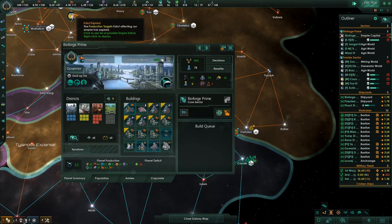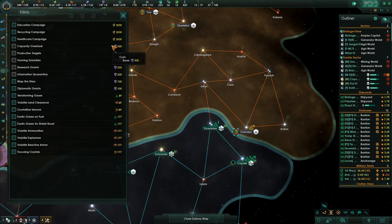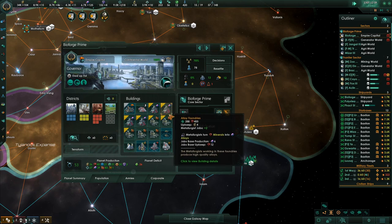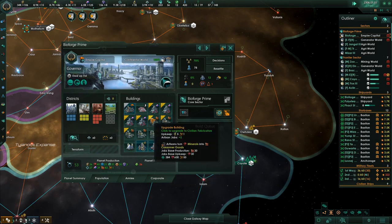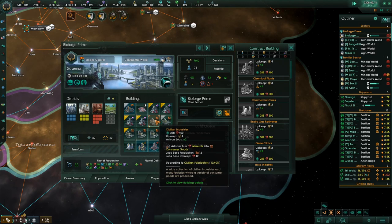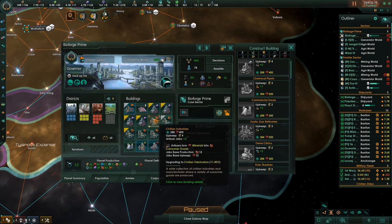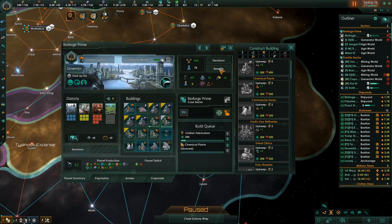One of the things I like to do here — for instance, the edict production targets. Our edicts just expired — research grants edict just expired. We need 200 for all of those. One of the things I like to do in this situation: this is the lowest consumer goods building, providing two artisan jobs. I can pay to upgrade this one, which will provide three more jobs. Then I can replace this other building with something I need, like chemical plants. There's a net loss of one job to provide that building, but I'm adding three more jobs over here. This is going to give me a much-needed resource. So when I have a full planet and want to add a secondary resource building, I try to coincide it with the upgrade of another building so the job situation is a net gain.